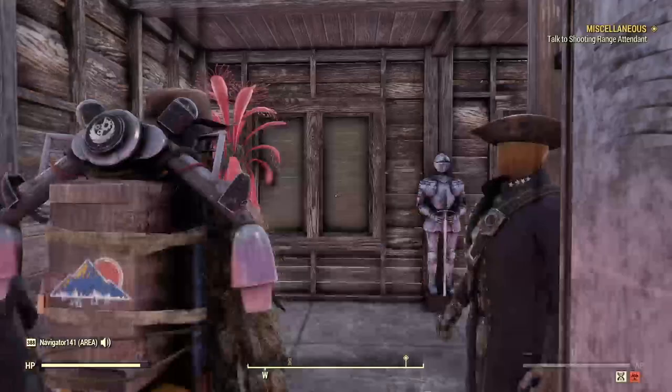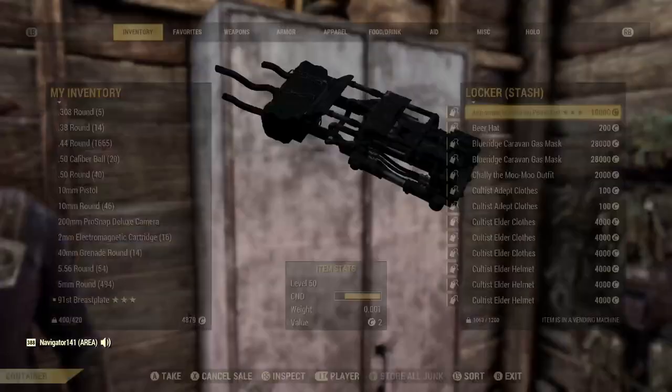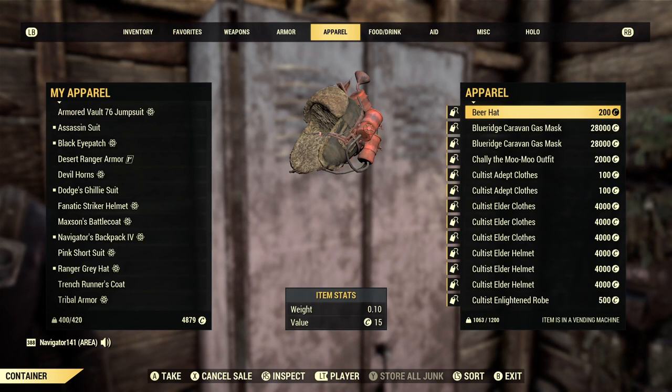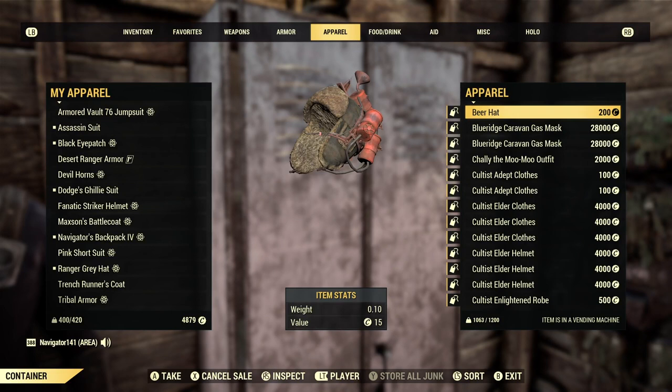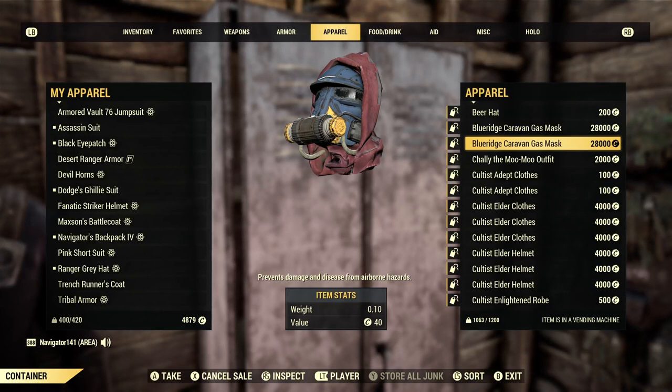Without further ado, let's get into this. I'm here in Fort Ulysses — this is where I have my good armor and stuff on display with these lockers. So this is where I will start. This is the stuff that I have in my vendor right now — let me just show you all this. The beer hat, I have the Blue Ridge Caravan mask in here — actually, I should lower that price. That's really expensive.